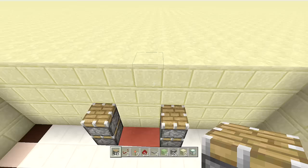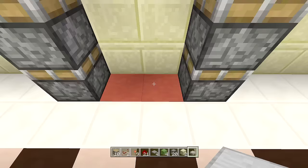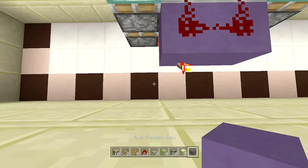Go ahead and put your blocks of choice on the side — you can use anything you want. I used sea lanterns so when the door opens it has a little light inside. Off the top pistons, place down two slabs upside down with redstone on top of both of them. Next, place two blocks away from these slabs with two pieces of redstone, then place a redstone torch off any one of these sides.